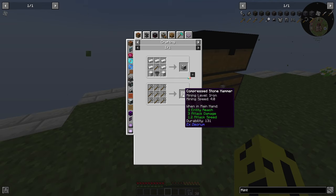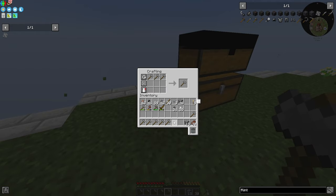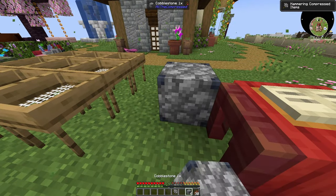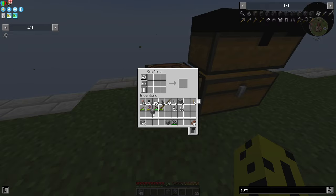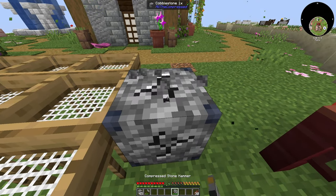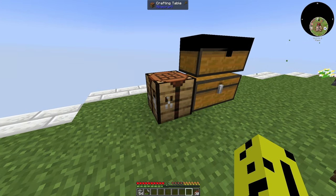I also wanted to show you this — the compressed stone hammer. You craft nine stone hammers in a crafting grid and get your compressed stone hammer. Then you can compress your cobblestone, place it down, ultimine it, and get gravel. If you want to get it to a lower tier for sand or dust, you still need to craft a hammer for that tier. With a simple hammer you can't destroy compressed stone — it just destroys the block and gives nothing. So the compressed hammer is a nice way to be more efficient with your time.